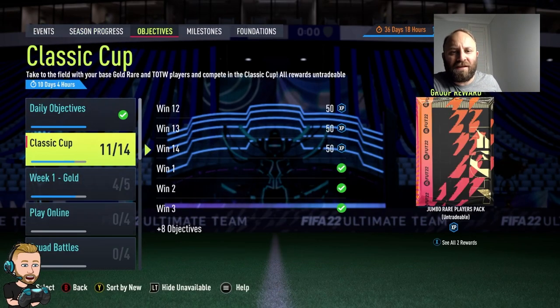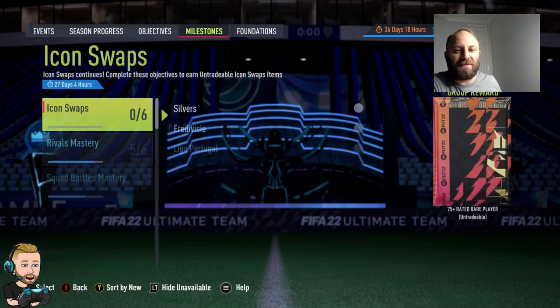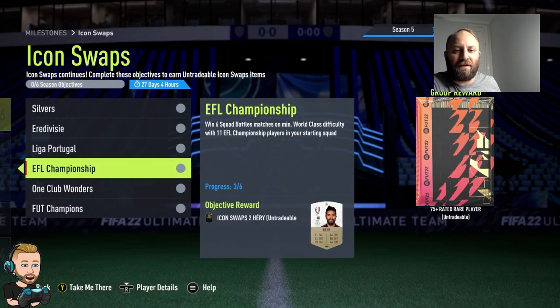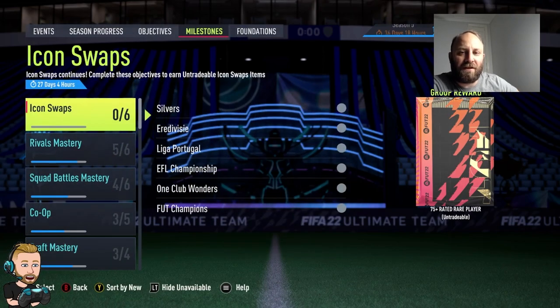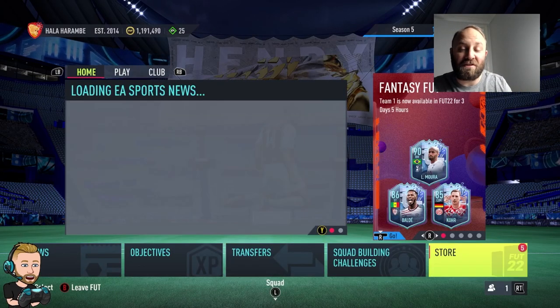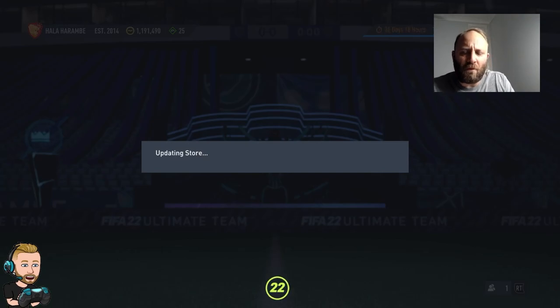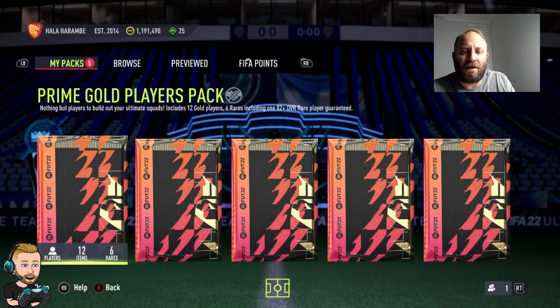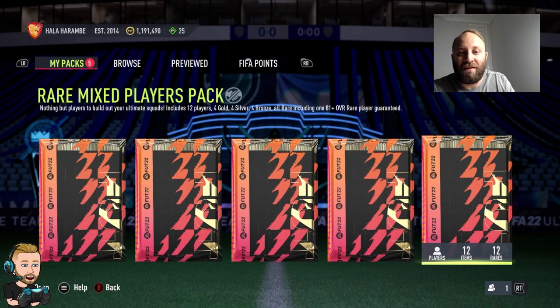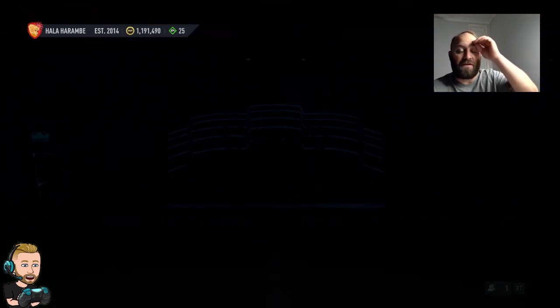I'm a little bit into the classic cup - got three more to go. For icon swaps I've already done the online stuff, just got to do the offline now. I'm pretty sure I'm going to go with the prime icon player pick - that'll be 15 tokens. I can get that after these next five games. For now we're going to get into some SBC grinding - I'll spend about 15-20k and I've got five packs here.